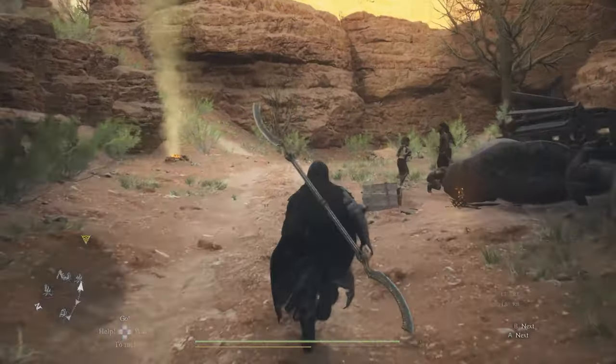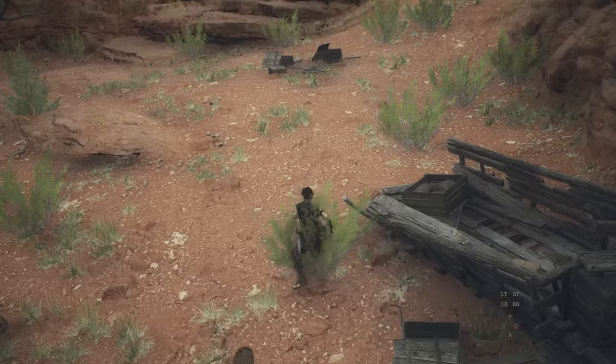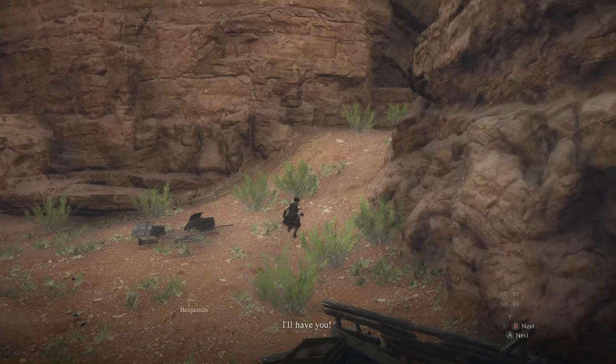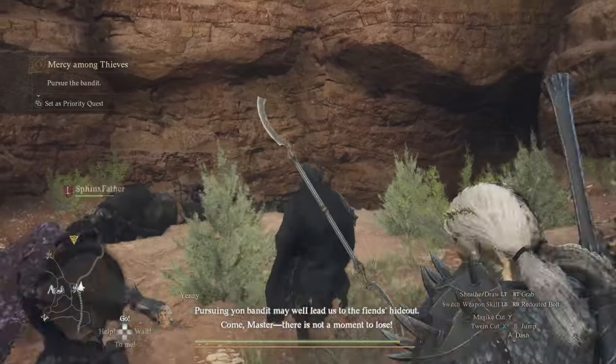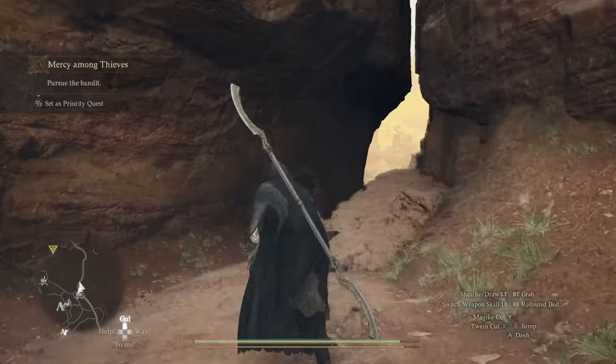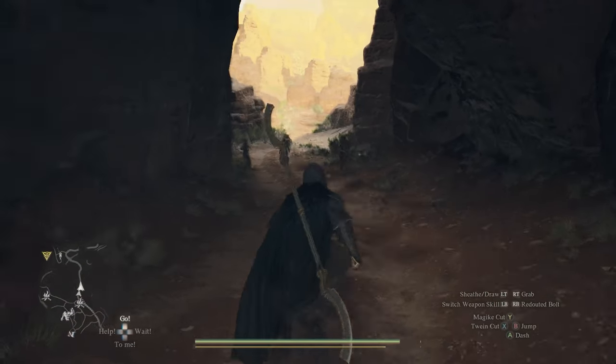In this step, you are asked to pursue this NPC called Hugo. Don't worry if you lose him or if you cannot catch up to him. It is fine because the quest actually will mark on your map where you have to go, so it's totally fine. You don't have to actually visually follow that NPC and try to catch up.